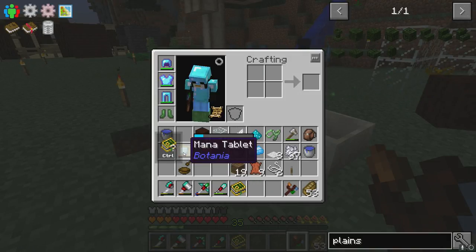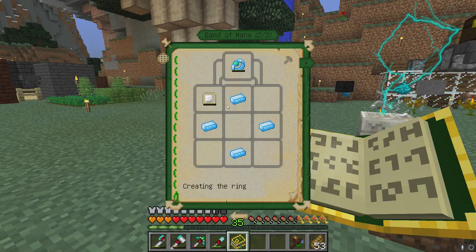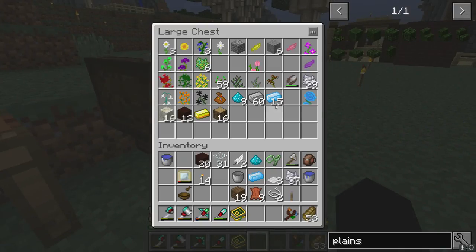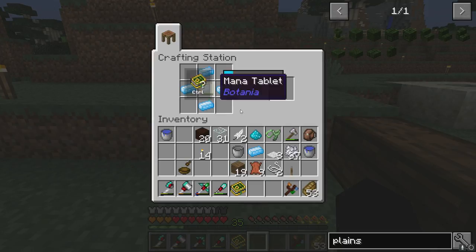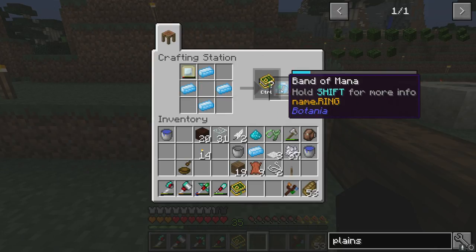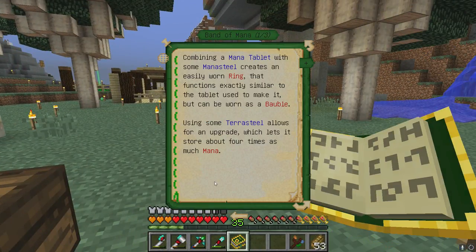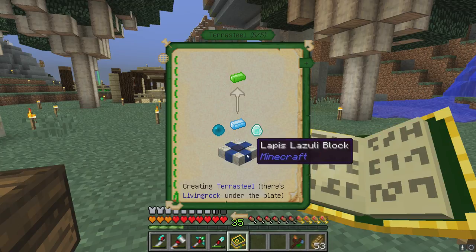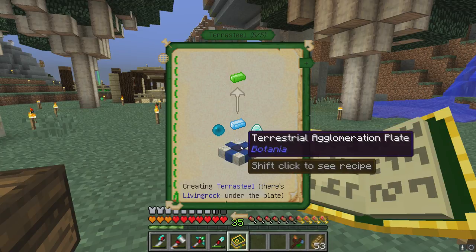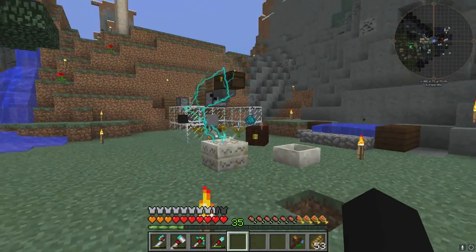You can see it's got like a little bar now, so this will actually take mana from the pool so we can store it, which is neat. We're gonna turn that into a ring as well so we can wear it around. Sadly it doesn't have Wi-Fi — I like that. Using some terra steel allows for an upgrade. It's all three together — so that's some sort of upgradeable thing in the future.